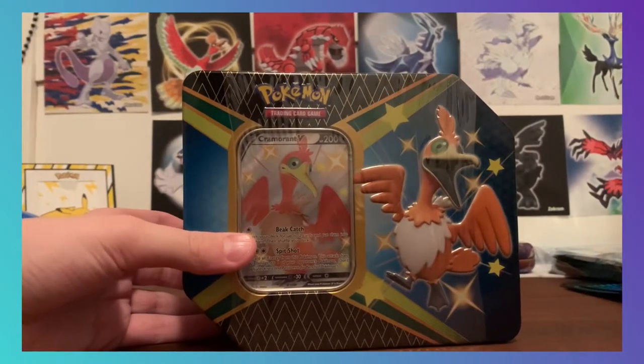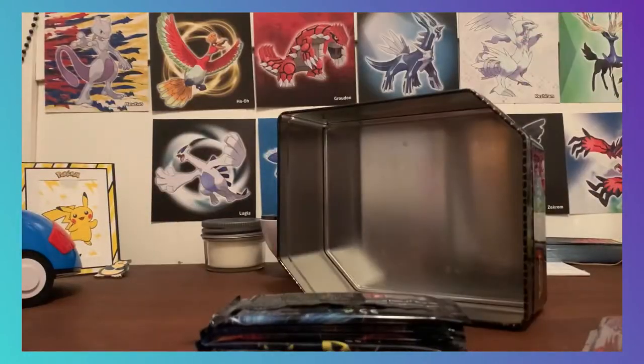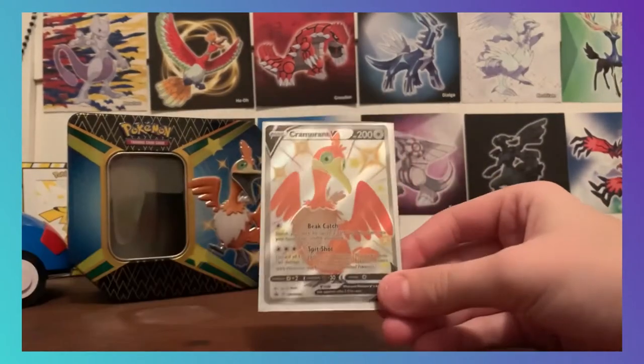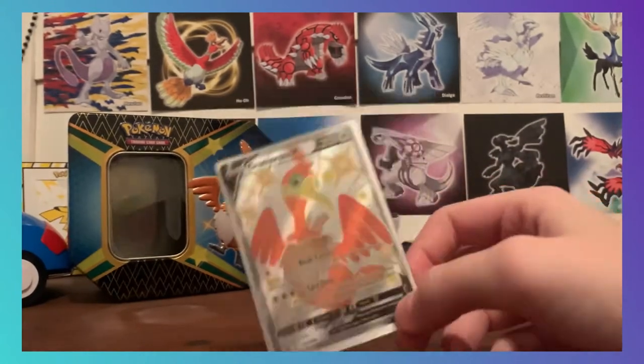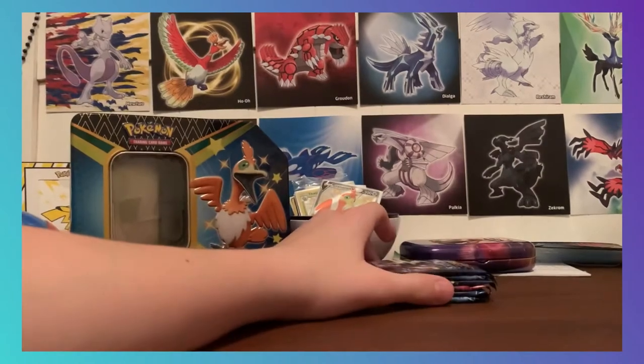Here is the tin. Let's get it open. So let's pull this out of here. This is our Cramorant V — it's got the move Beat Catch and Spit Shot, with 200 HP. This card is awesome, it just looks so cool. Let's put all the cards from last time in the back. Let's get into these packs.